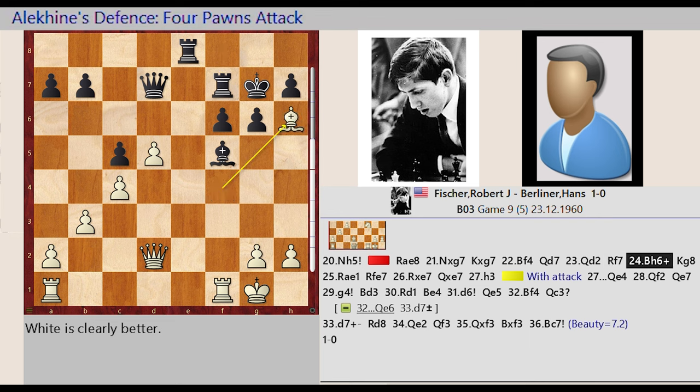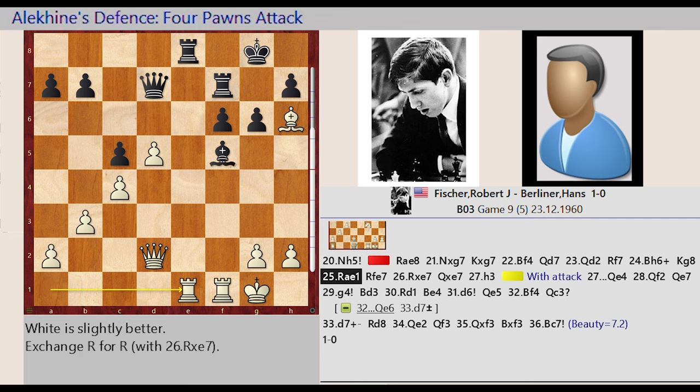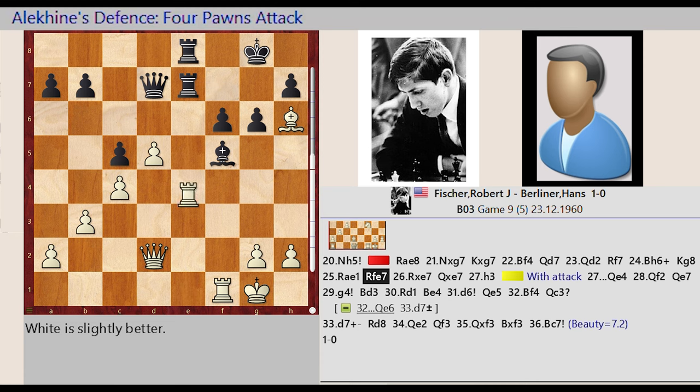Bishop F4-H6, King G7-G8, Rook A1-E1, Rook F7-E7, Rook E1 takes on E7, Queen D7 captures E7.